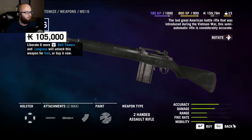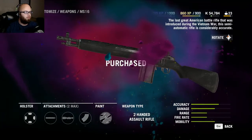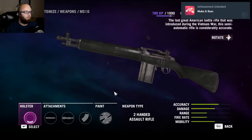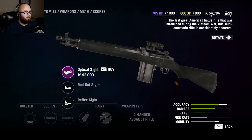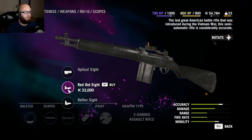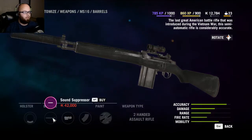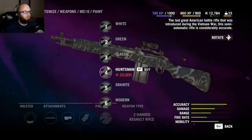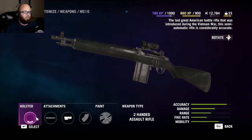I'm gonna buy this. Put that there — I'll have more control with this rifle. Red dot sight, optical sight, reflex sight — let's do optical. Mags — no, I don't need an extended mag. Barrels, paints — yeah, I can be left there.